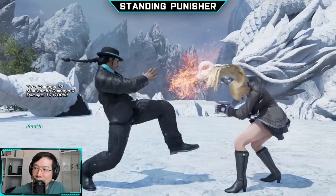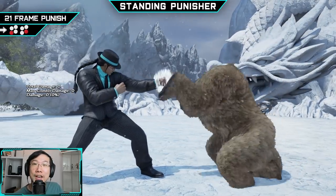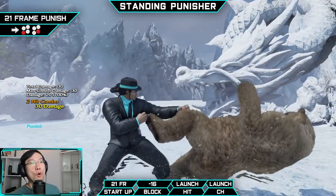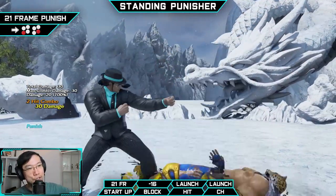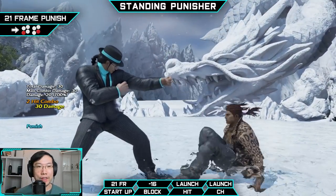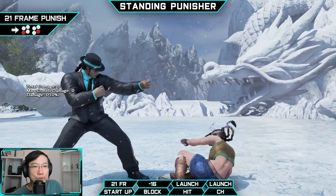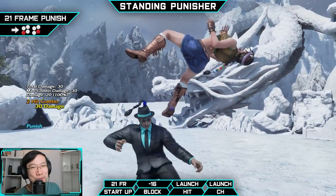To round out the last of Fang's standing block punishers, he's got a 21 frame block punisher: Forward 3-4. For very minus on block attacks, this is going to be your heavy duty punisher. This bad boy reaches all the way downtown from range 3, and there's no move you won't be able to reach with it — even attacks with heavy pushback, this isn't going to be an issue.